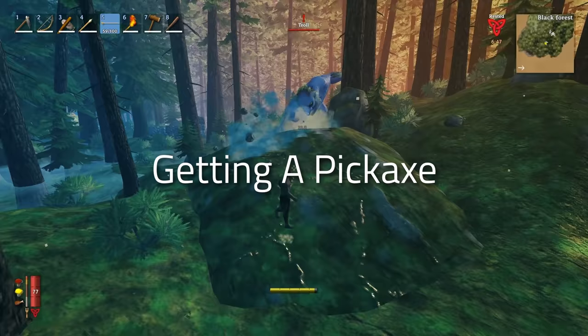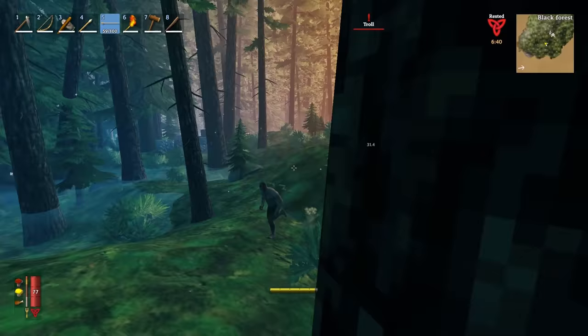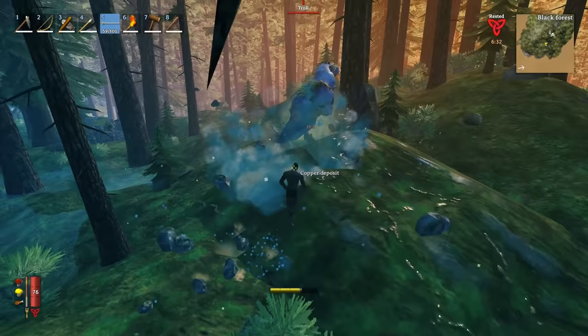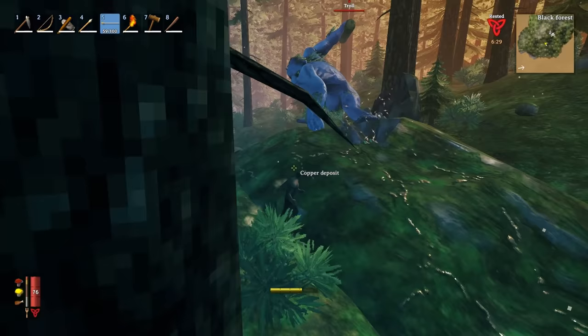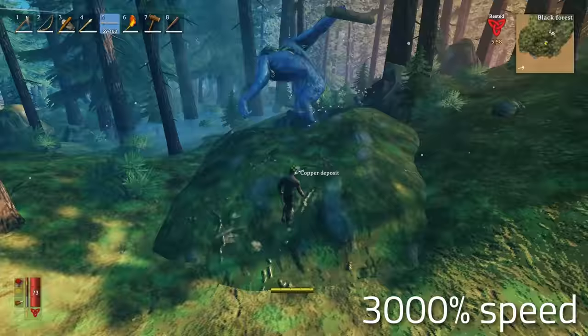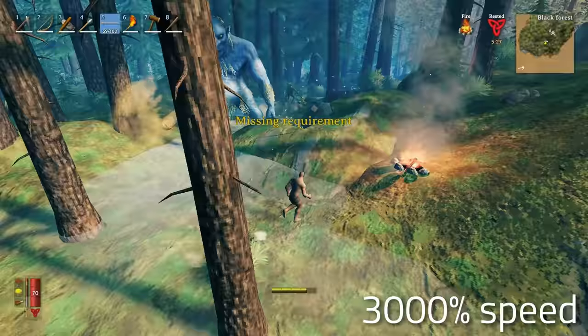So this is how I went about getting a pickaxe without fighting the first boss. The strategy is to first find a troll that has a club, then bait him over to a copper vein and move closer to him to make him attack, dodge the attack, move close again to get him to attack again, dodge again, and rinse and repeat until I have enough copper for a forge and a bronze pickaxe. Then we use the same method to collect enough tin to make the bronze for the bronze pickaxe.